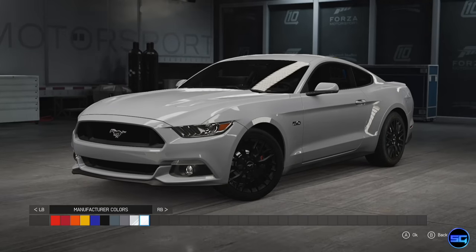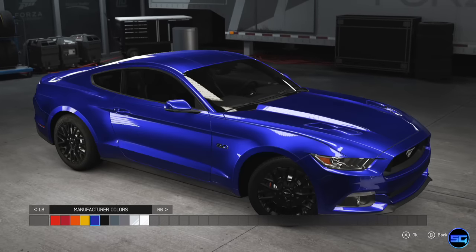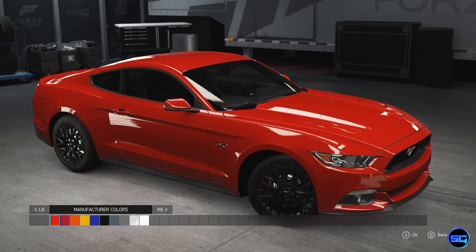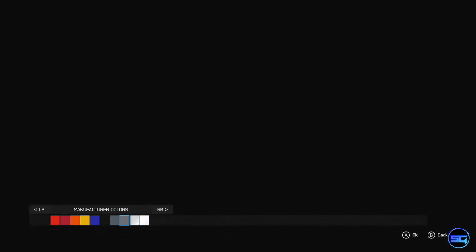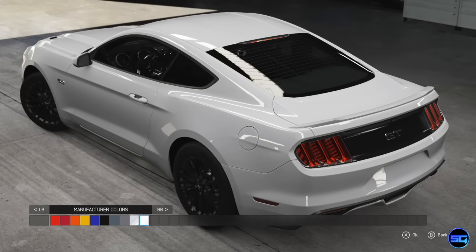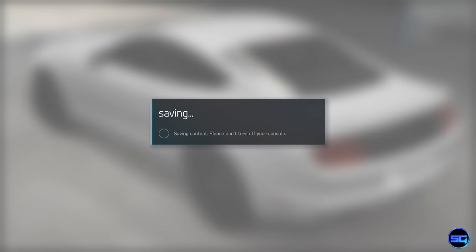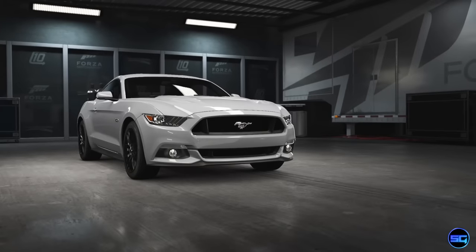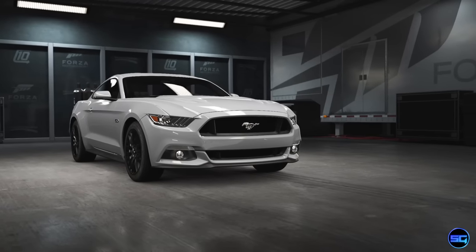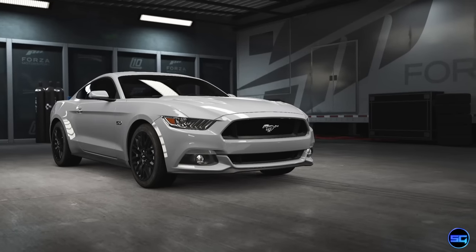Why is there a stripe option? I don't see any stripes on it, that's kind of strange. All these colors look really nice actually. Let's just go generic and go white — why not? It's a wheelie build, we're going all out, so why not make this car look subtle. This is your 2015 Ford Mustang GT — well, thank you very much, Forza.